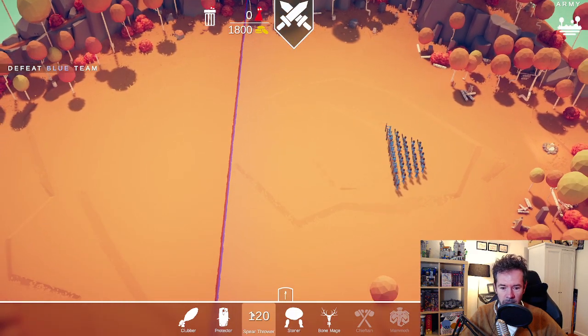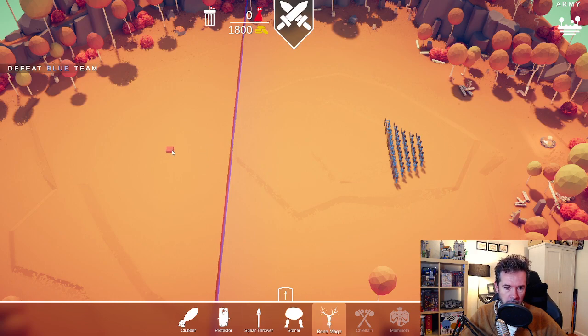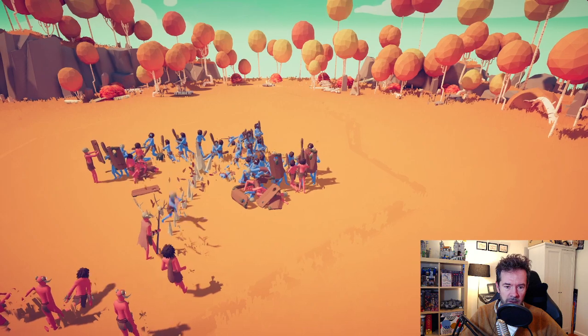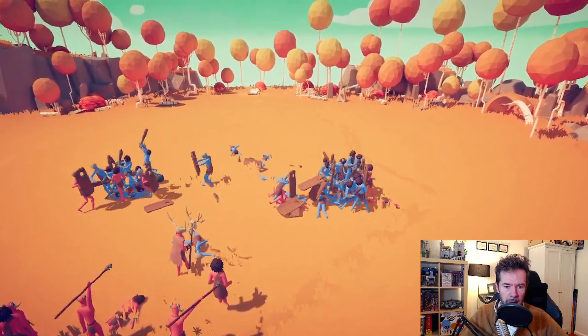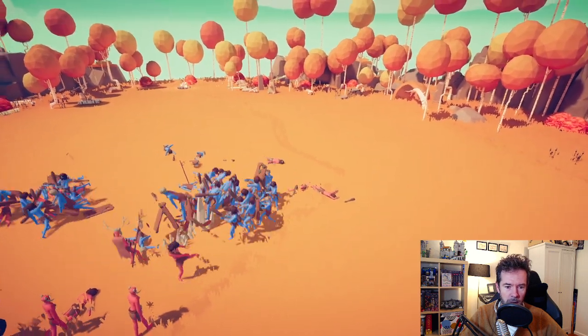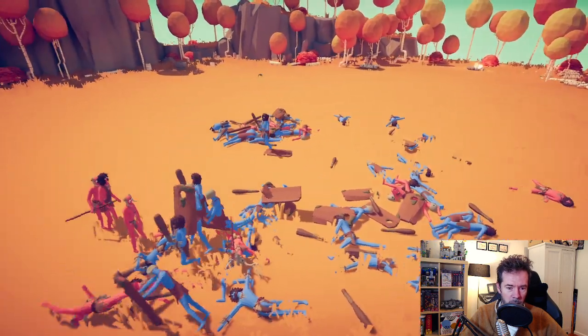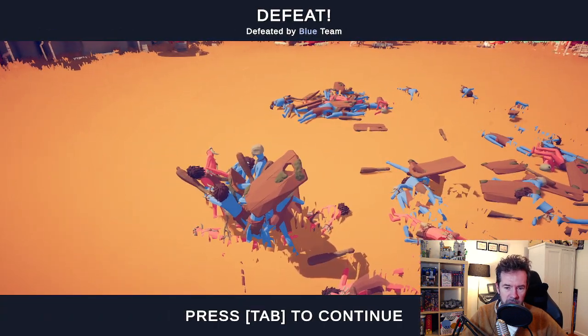Now we have access to new characters like the bone mage. Let's buy a bone mage and a couple of stoners — Bill and Ted's for those who get the reference. I like the protectors because they help a lot but you need to space them out. I'm not sure what the bone mage does, but I'm guessing he's sort of like a necromancer. The stoners do a lot of damage. Are our shield guys getting overwhelmed? The bone mage is in trouble — we were defeated.